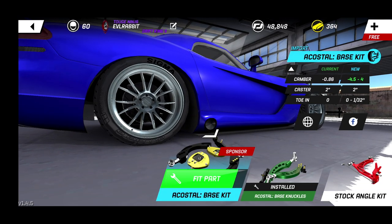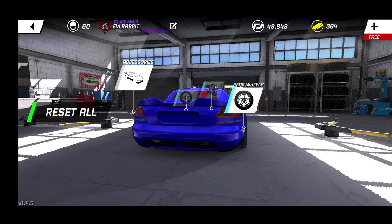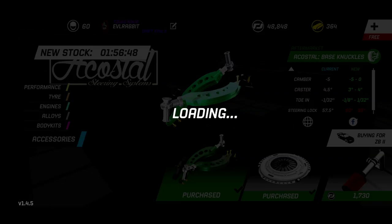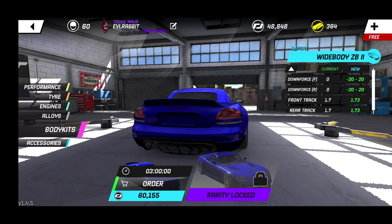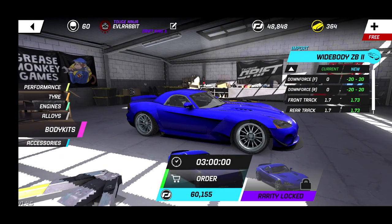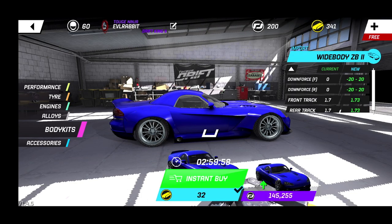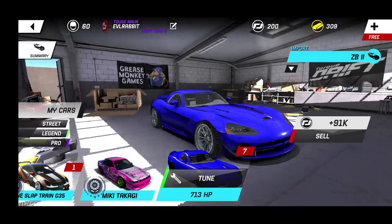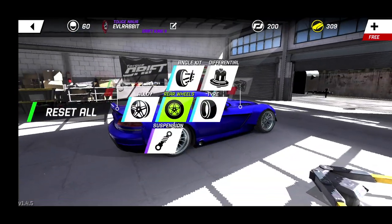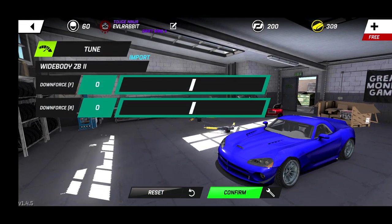We're going to throw it on the rear as well — making sure we don't go positive, going back to negative. So that's what we're looking at for now. I didn't even think there were body kits for the Viper, but there are — and it actually looks amazing. We're going to pick that up and instant buy it. We are now essentially broke; we just spent a lot of money on this car. But hopefully it does the car justice. We're going to tune that body kit and leave it how it sits.